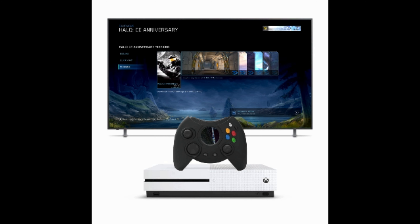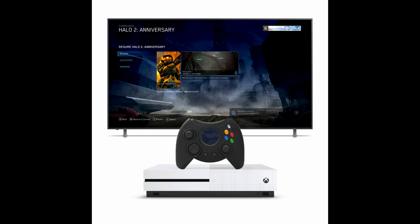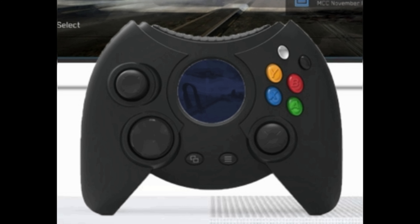Here's a mock-up of what it would look like for Combat Evolved — notice how Combat Evolved is chosen on the screen, and then on the controller the original menu for Combat Evolved is playing on loop. Here's the same idea conceptualized for Halo 2 — Halo 2 is chosen on the screen, and a textless version of Halo 2's main menu is playing on loop on the controller screen.